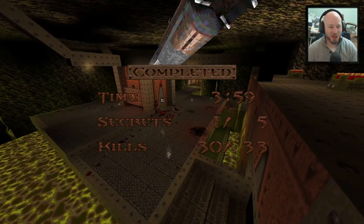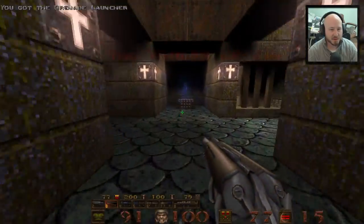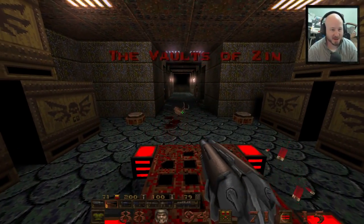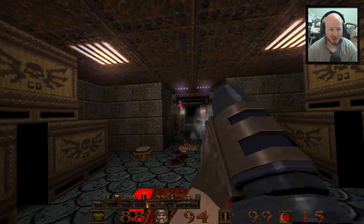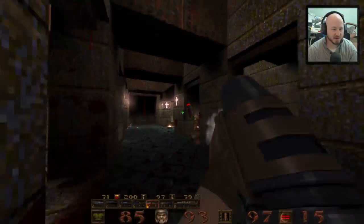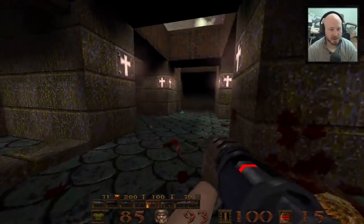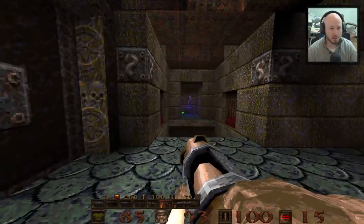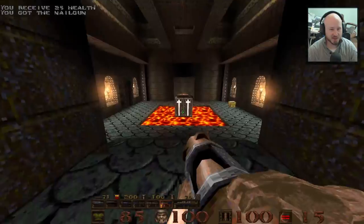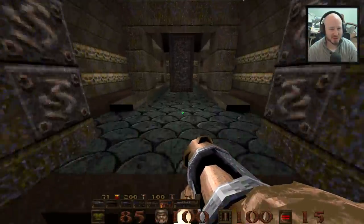You can see the Quake guy's legs jut out in third person, which is pretty great. Spiders have been added in - they weren't in the original game. The zombies have been sort of remodeled as well. The way the lighting looks in DarkPlaces, it almost looks like it has a sort of bright N64 Quake 2 type of look to it, if that makes sense.